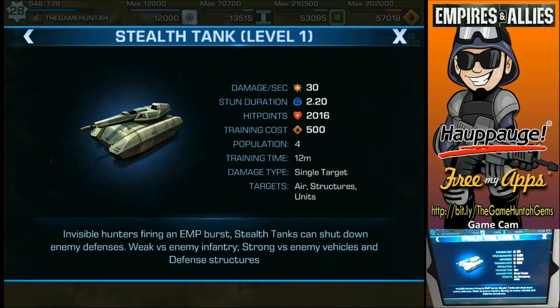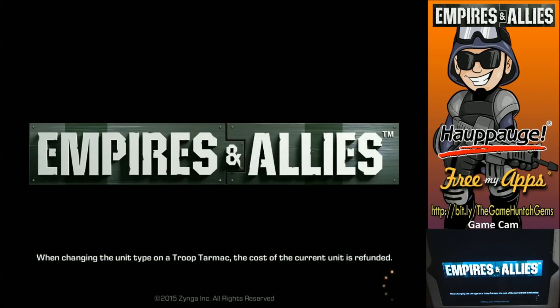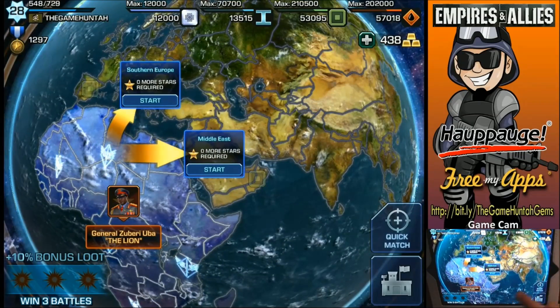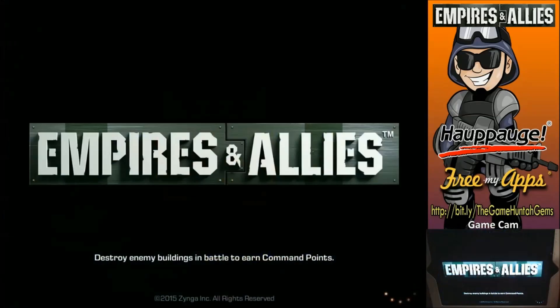Lots of potential with that unit. That's one of the units we're going to use in this episode, and I think it's time to fight against the Lion — General Subaru, the Lion. Let's try to scout and finish this guy. We're going to try to free Africa.